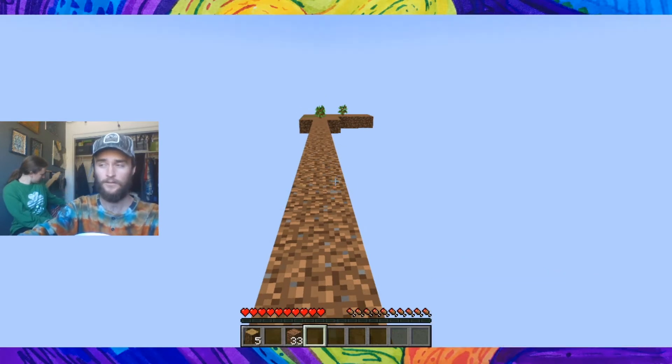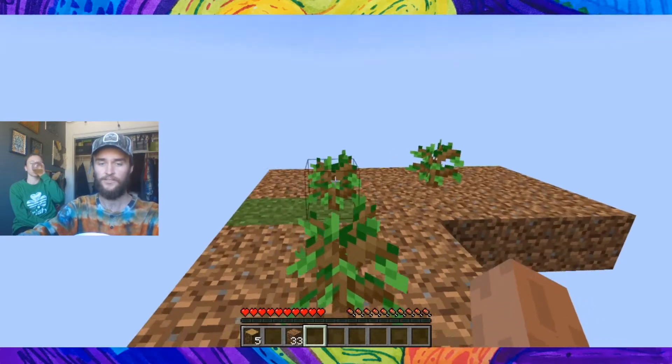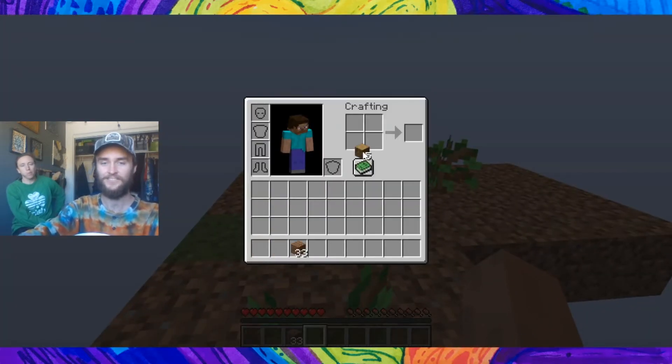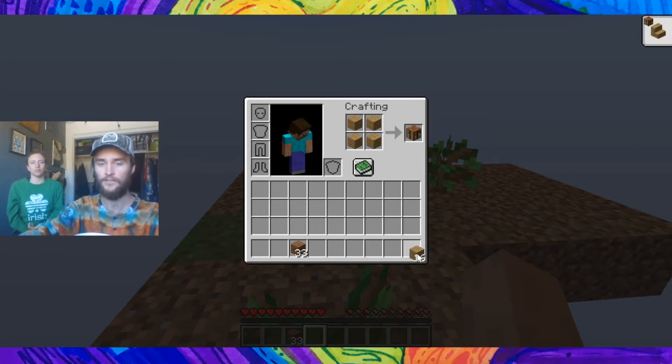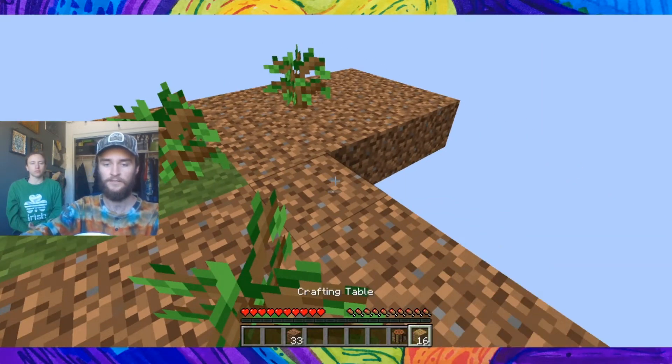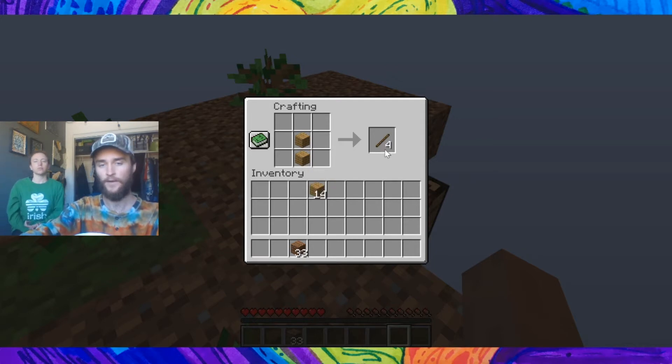We can get water later on, but lava I still haven't figured out a way to get — that's actually going to be the big challenge, because you can't make stone tools or a furnace. We will be able to get charcoal later on, but not through smelting — it'll be through trading with villagers that we create.